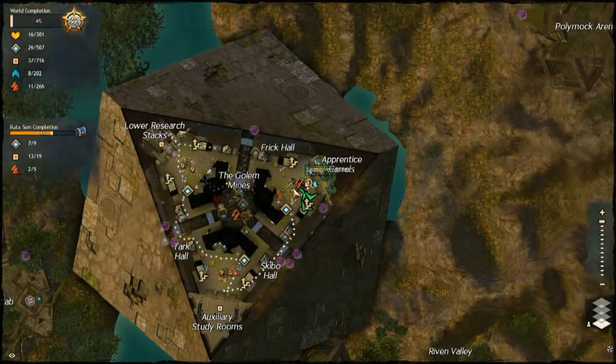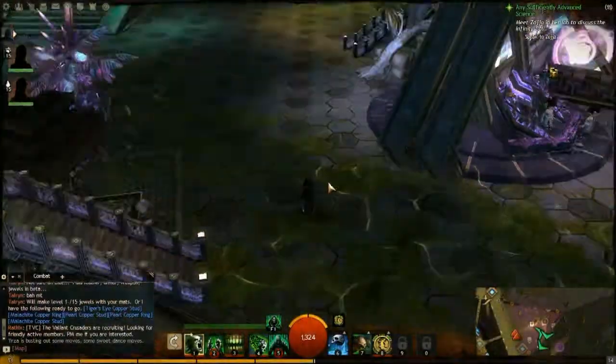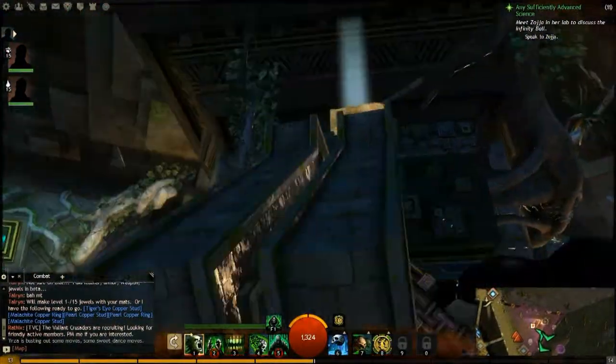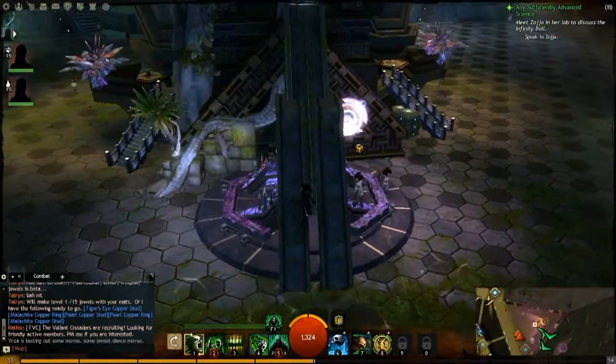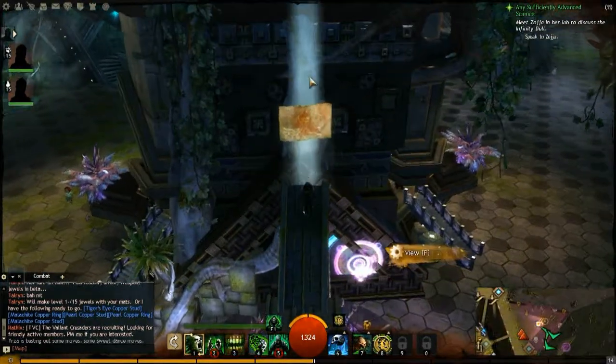Looking at another vista point here in Rata Sum. I'm on the very bottom level up here on the east side, east corner of this triangle in the apprentice carrels. Looks like it's pretty easy to get to — you just come in this room and it's up here in this triangle. You can just jump up here and run right up, basically.